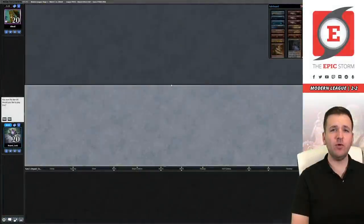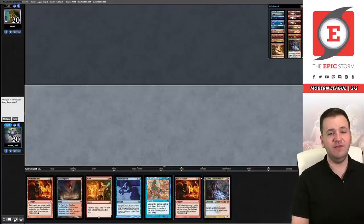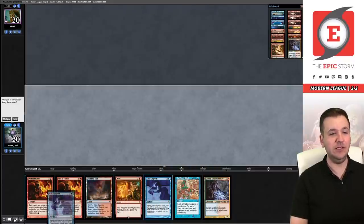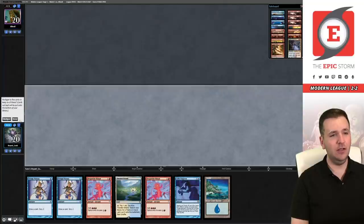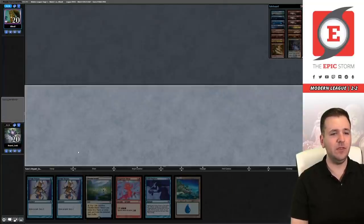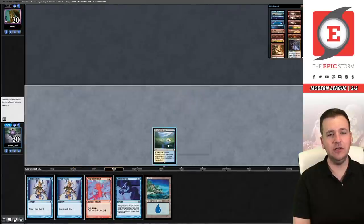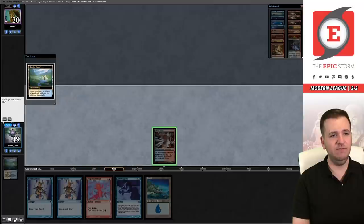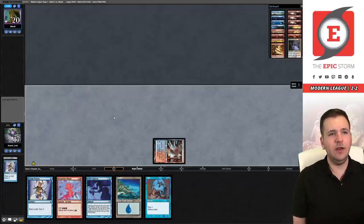Match 5 — we are on the play. Let's see if we can finish with a strong 3-2. This hand is secretly, or maybe not so secretly, extremely clunky. The second Gifts is a dead card, this Wish is dead — it's essentially a mulligan to five with no second land and no rituals. We ship it. This is already better — though I think we should get rid of a ritual. I'd rather have a second Serum Visions than an extra ritual. We'll use Flooded Strand for Steam Vents and cast Visions.